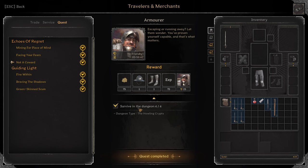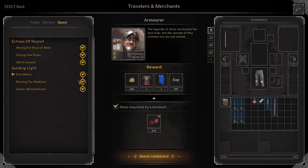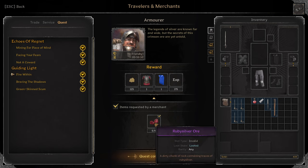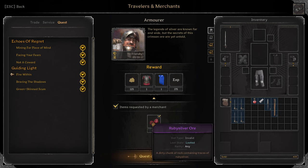Next quest: Not a Coward. Survive in the dungeon 4 times — Howling Crypts. You get Blue Chapel de Fer and Blue Plate Boots. Next quest: Fire Within. Turn in 6 Ruby Silver Ore, and you get Dark Cuirass Purple and Purple Witchland Cloak. Ruby Silver you can find in Inferno. I will put a picture on the screen.